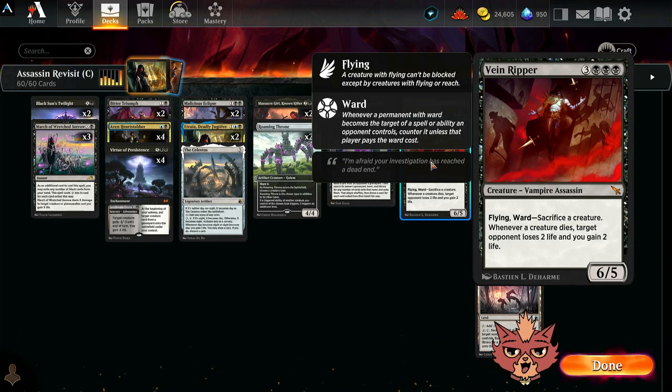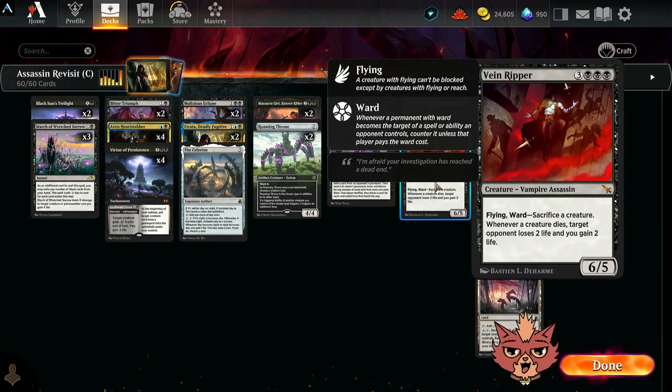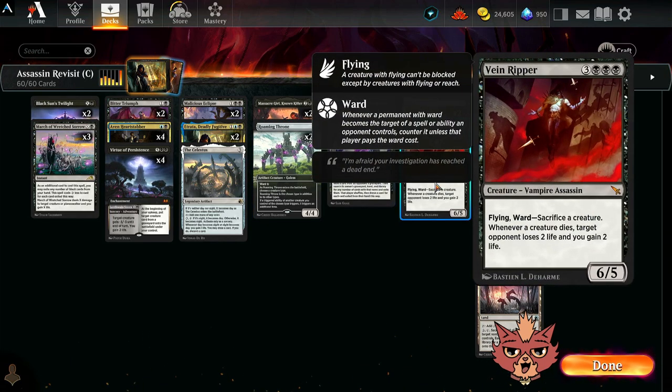We've got all four Vein Rippers — six mana, vampire assassin, six-five with flying and ward: sacrifice a creature. That's a disgusting ward cost. Whenever a creature dies, target opponent loses two life and you gain two life. With Roaming Throne on the board, all of that happens twice — and the ward ability should trigger twice too.